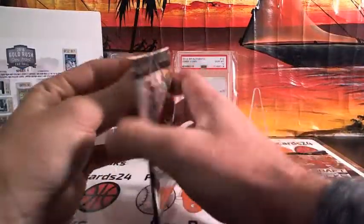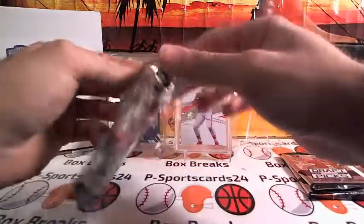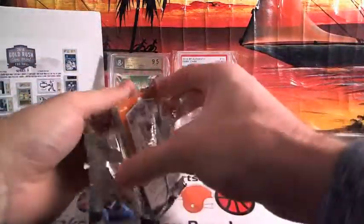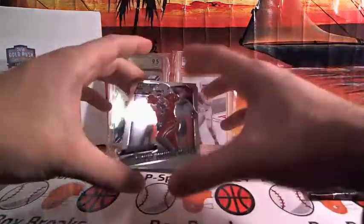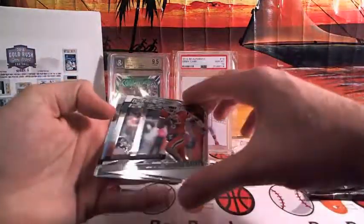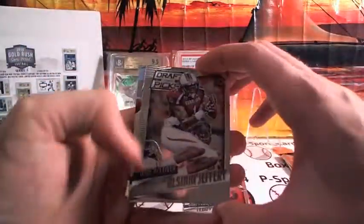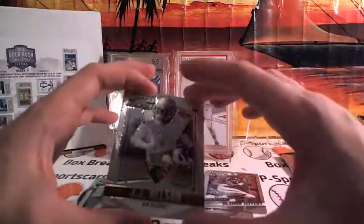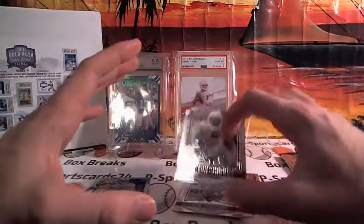And then we have a couple packs of draft picks. Teddy B. Alishon Jeffrey. Matt Ryan refractor. JJ Nelson and Jackson Shipley.